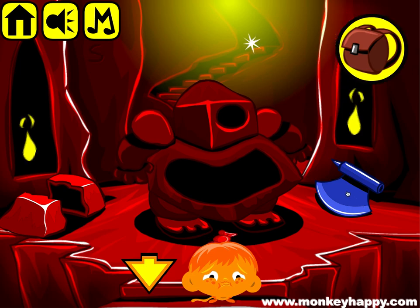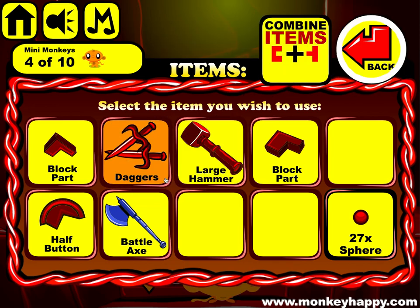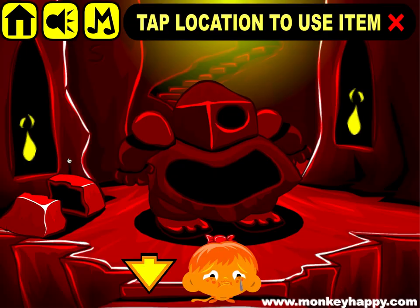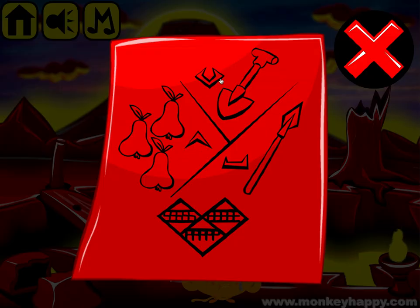Pick up all the bits around the screen. We should have an exit and an X handle which we can combine, two daggers which we can combine, and two block parts that we can combine. Now we can go back and place the block into this first box here and look at the first clue.